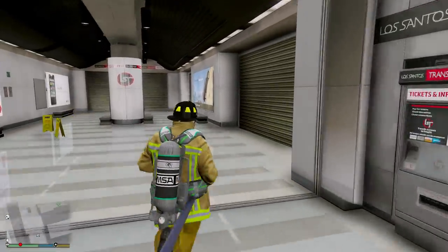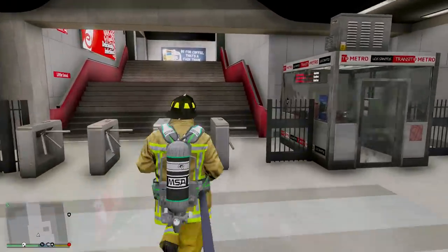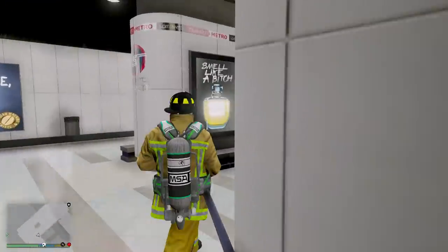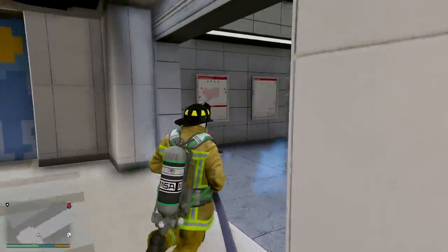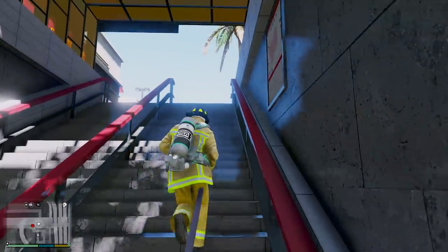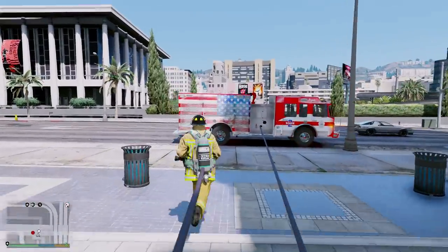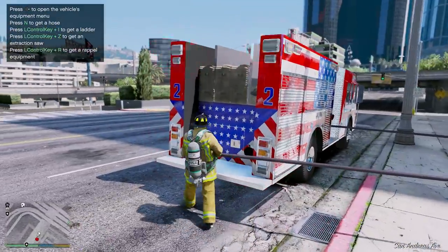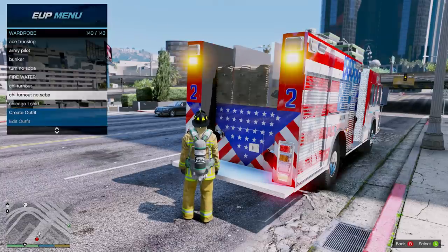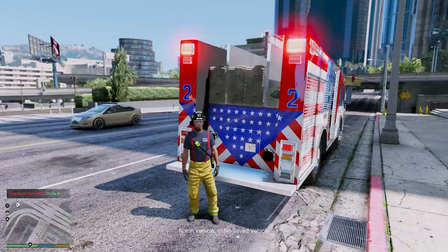That was a pretty cool call though. Let me know what you guys think about that down below in the comment section — that was a nice change of pace from our normal house fires and fires in stores and stuff like that. Alright, so we'll put away the hose and turn off the pump, take off our turnout gear, and we are ready for the next call. We are code 4, no private units required.